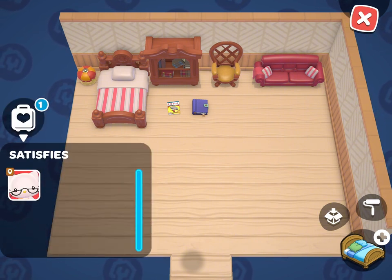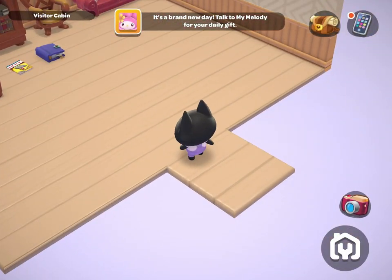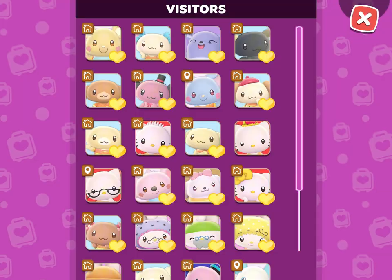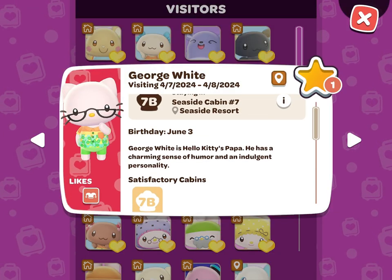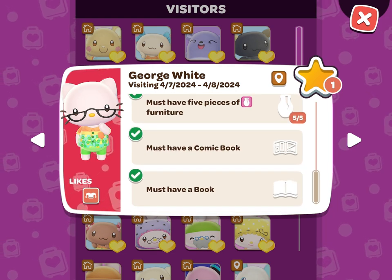You'll know that this cabin is ready by checking the luggage icon in the bottom left corner of the screen and seeing his face under 'Satisfies.' You can also go back to the Visitor tab and make sure that you see a cabin under satisfactory cabins and that all of the requirements now have a green check mark next to them.